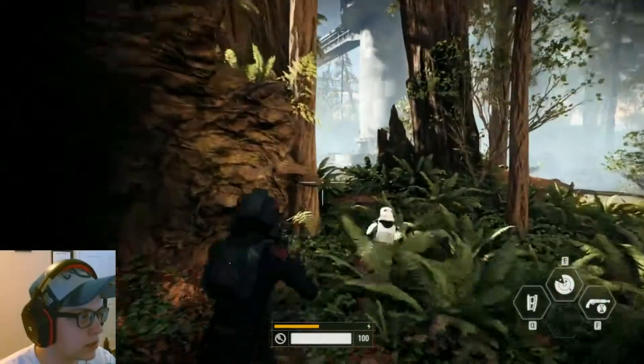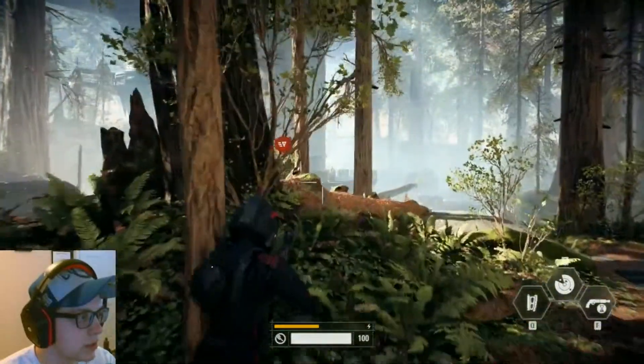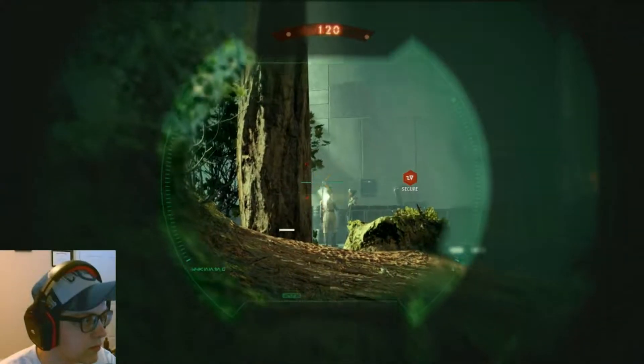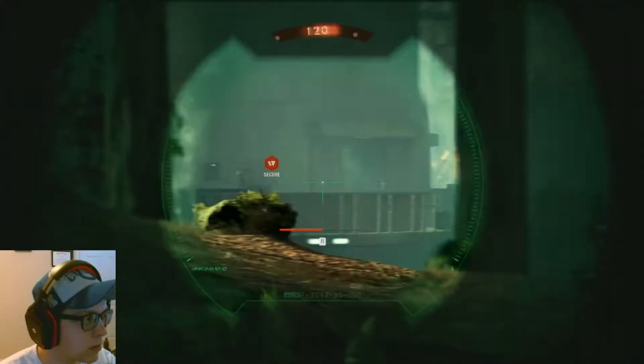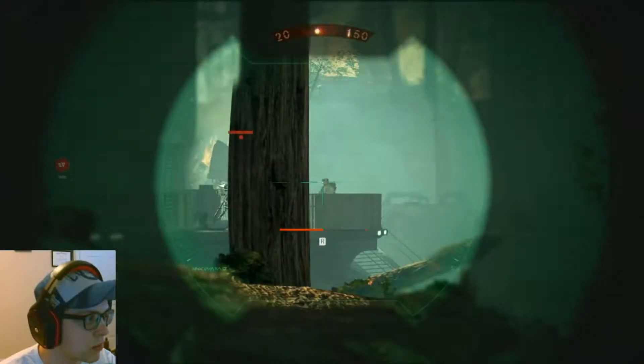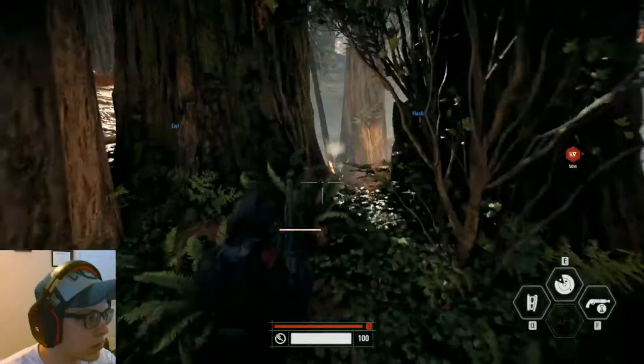We're gonna make the Rebellion pay. For the Empire! Let's try to get ourselves into a good position here. There's an officer. Rebel wall of water — get down! Commander, the rebels have hijacked an AT-ST. The armor is too strong for blasters.